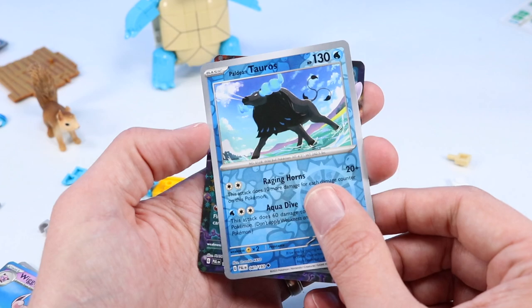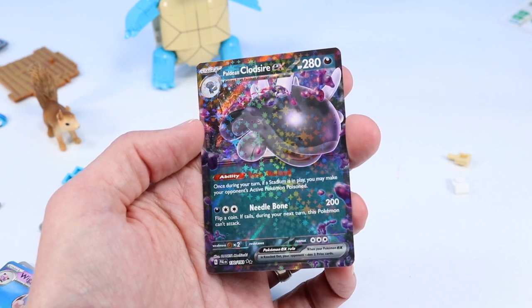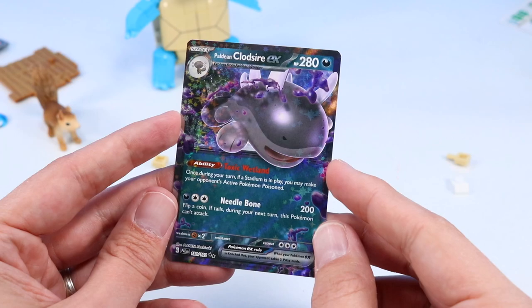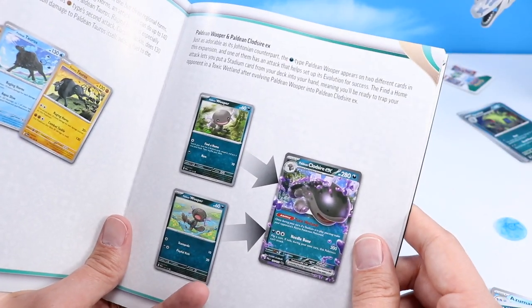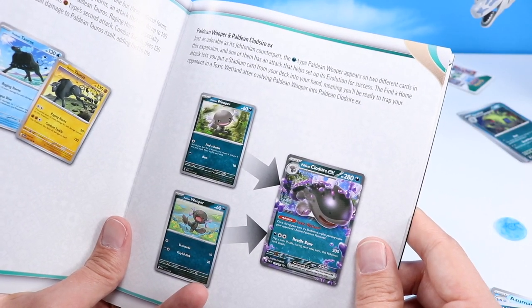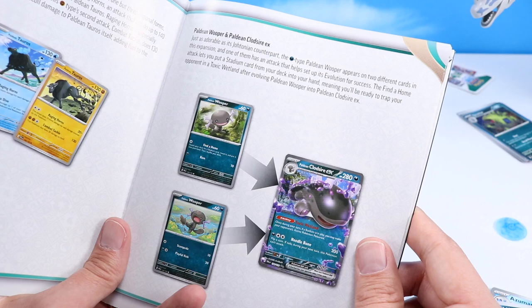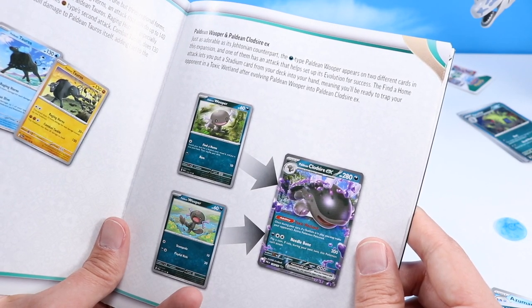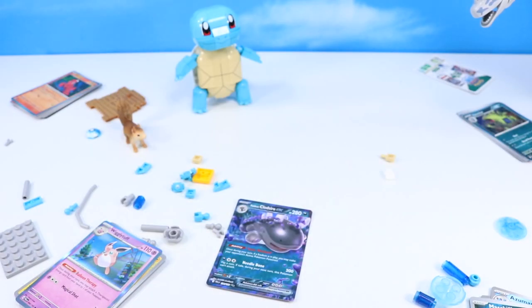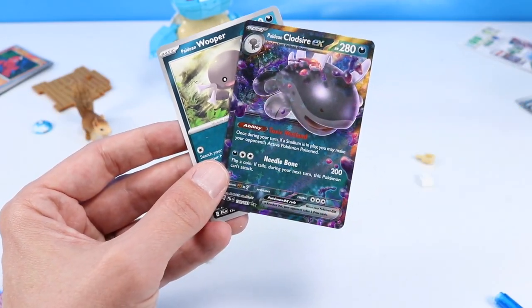We have an EX card — we're going to finish off strong. What do you know? We aren't jinxed. It's a Paldean Clodsire EX. This is actually really an amazing card — Paldean Clodsire EX. As we have seen a Wooper here somewhere. The Paldean Wooper appears in two different cards in this expansion, and one of them has an attack that helps set up its evolution for success. The Find a Home attack lets you put a Stadium card from your deck into your hand, meaning you'll be ready to trap your opponent in a Toxic Wetland after evolving Paldean Wooper into Paldean Clodsire EX.